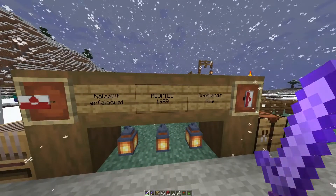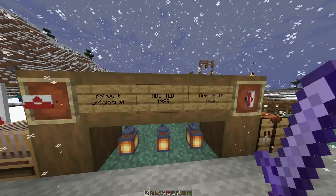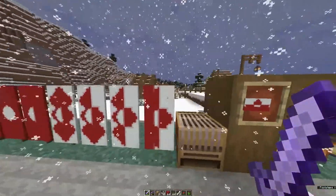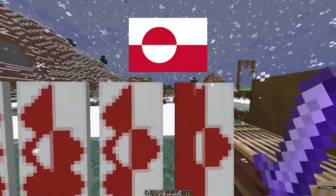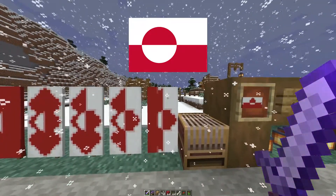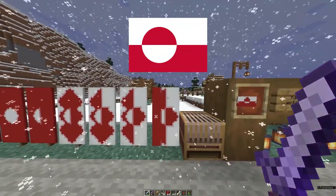Kalaallit Nunaat's flag was adopted in 1989 and it's called Grønlandsflag in Danish. It has two colors, red and white, and we are going to make it as similar as possible, but it's quite hard to get a half and half white and red circle in Minecraft, so this is what we end up with. It's as good as it gets.